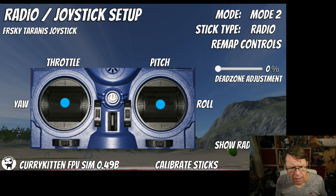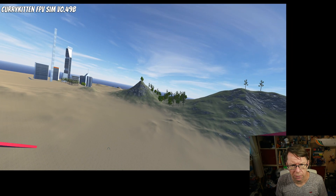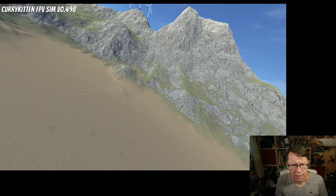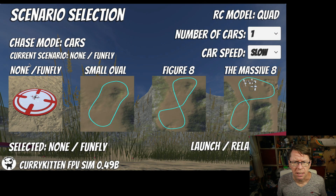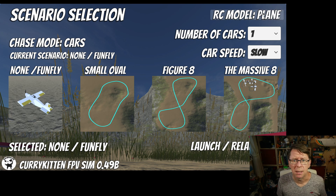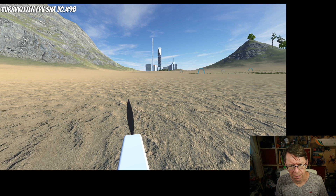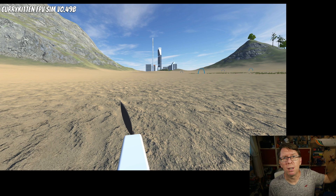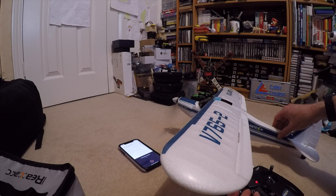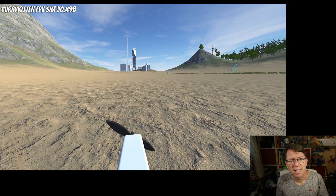So I've got the throttle on — this is the actual quad fly, nothing's changed there, I'm just going to turn the sound off. To get into the plane, go to the scenarios menu. You'll notice it's slightly changed — at the top we've got this thing called RC model, and if you click on that it will change to plane; click again and it changes back to quad. Then you can say launch. This is the plane, and I actually sampled that plane sound from a plane on the wall up there that looked a bit like this plane with the forward motor.